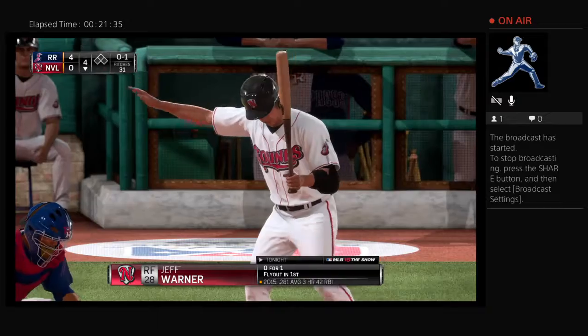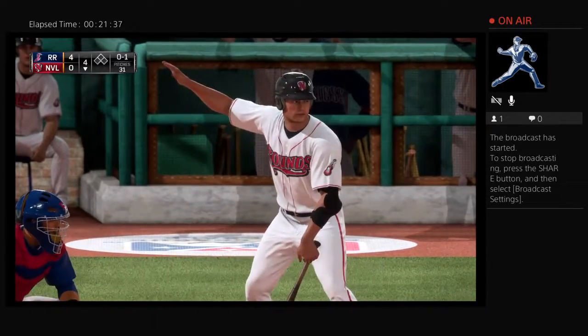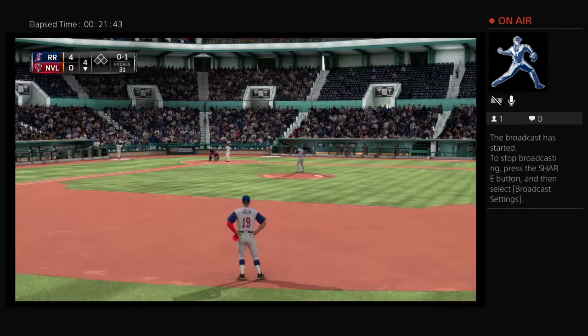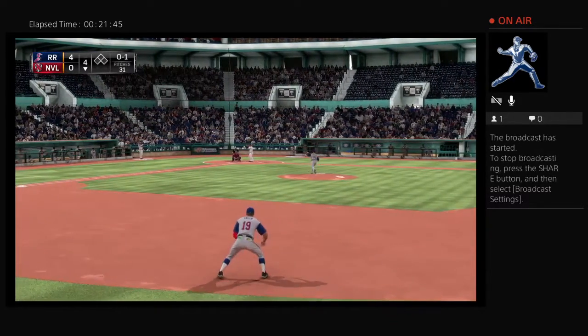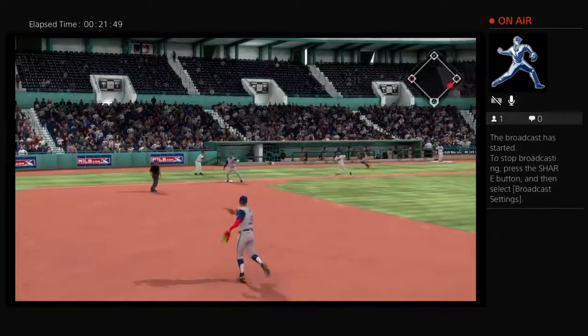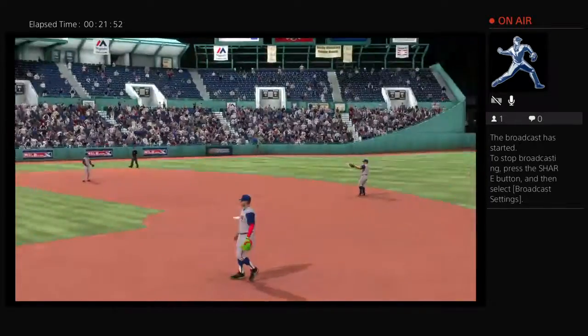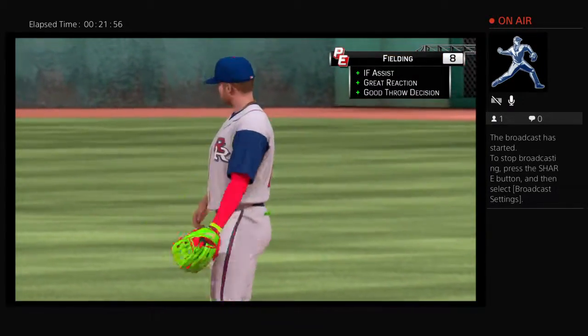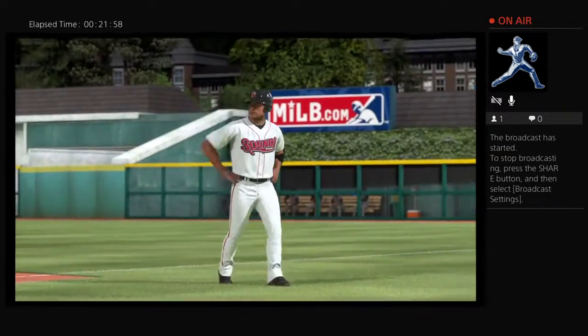Warner will lead things off here in the home half of the fourth. Pitch on the way — pitch is away, but it's swung on and grounded to second. Throws in time, and that's out number one. The left fielder, number three — Andy Savoy.